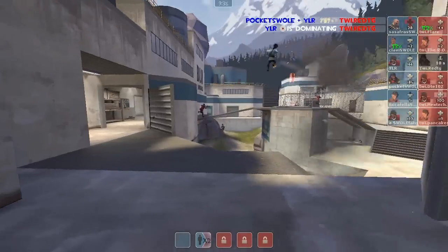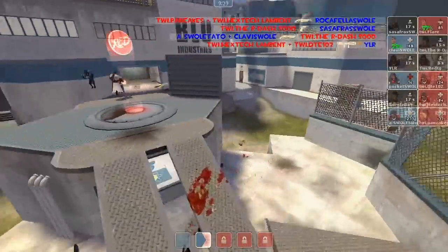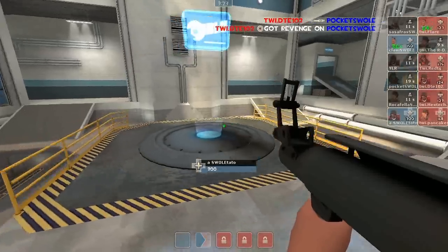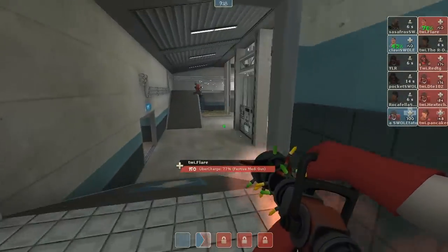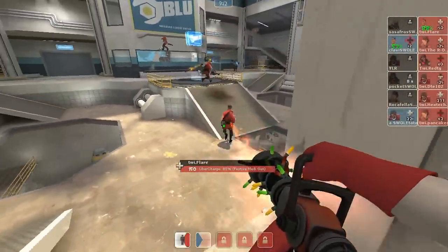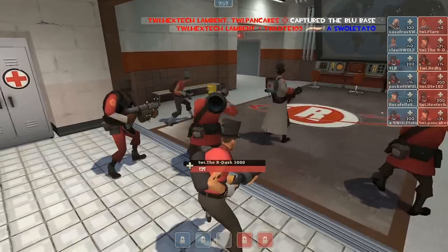Red TG goes down right there. Here comes the Soldier bombing and trying to get something going, but Rockefeller, Sassafras, and YLR all go down. Swole Patrol is taking a lot of damage right there. We'll see if Team Wicked Instinct can capitalize on those losses. Right now it's only a Soldier and a Medic on the point. Will it be enough? It will not — Team Wicked Instinct comes back and takes their first round, so it's now two to one. Swole Patrol is still in the lead.